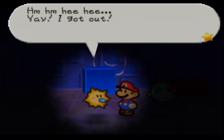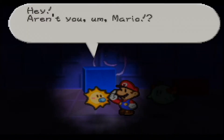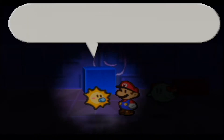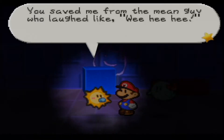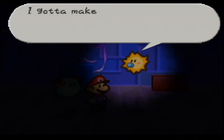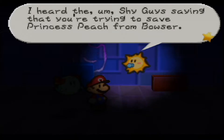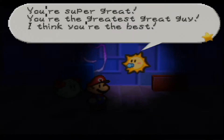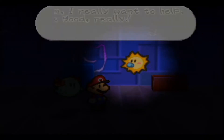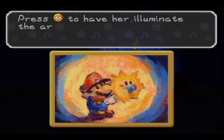'I got out — yay for me, thanks mister! Hey, aren't you Mario? You just saved me like a hero — you are a hero! You're the coolest! You saved me from that mean guy who laughed like wee hee hee! I gotta make it up to you, I'll go with you Mario. I heard the shy guys saying you're trying to save Princess Peach from Bowser — you're the best!' So we now get Watt.